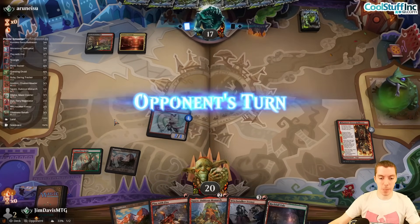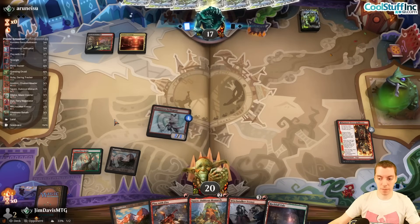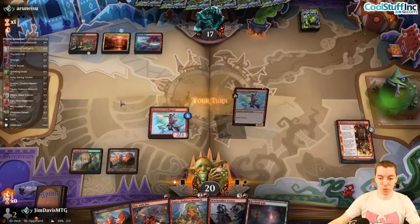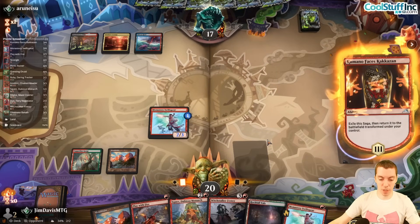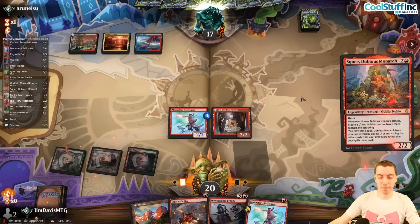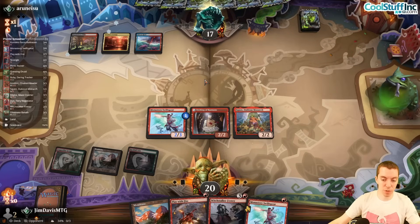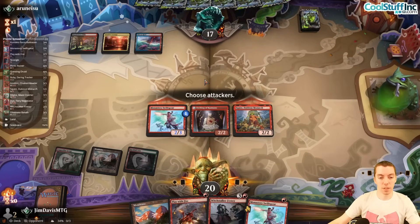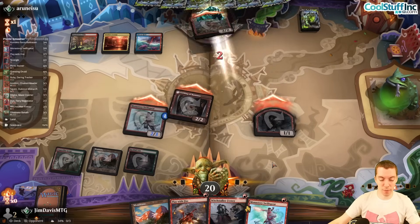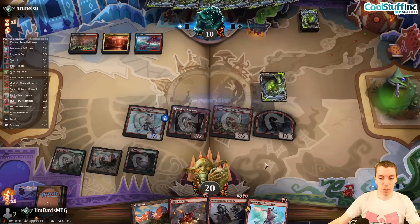Pretty good start — third land, pain land, and nothing from them again. Time to play Squee. Draw Swiss Spear — easy Squee play. Get Squee going, counter it, whatever. Worst case is counter plus Corpse Appraiser, but we attack too. They have Brotherhood's End or something — they Brother's End us, but we still have Swiss Spear and Gray Brother, so we got a lot of damage in.